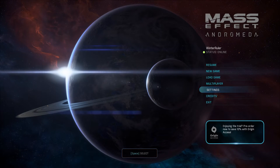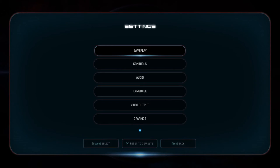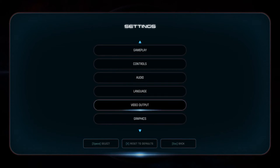In the Mass Effect Andromeda multiplayer mode. So I'm just gonna go ahead and do a quick little demo showing you how you can fix this problem — it's super easy, super quick. Let's go ahead and get started. From the main menu here we're gonna go into Settings.